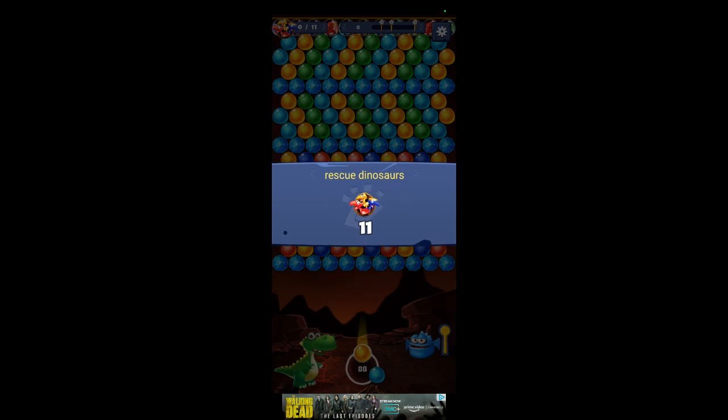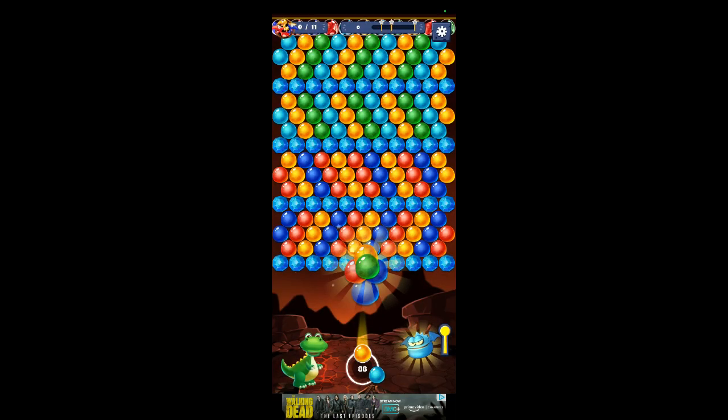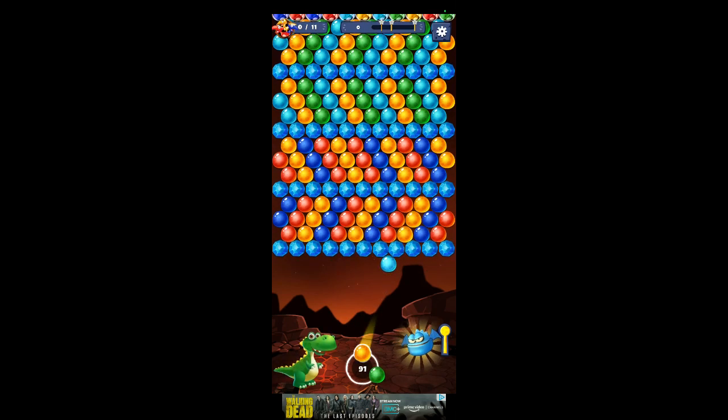Eleven of them. Now these are flying dragons, so you have to hit them with their own color. And these little bubbles here, they'll change color right there — to the color you just cleared.